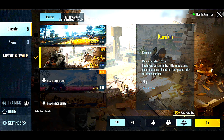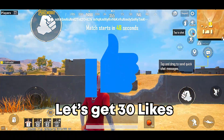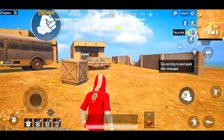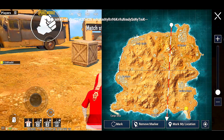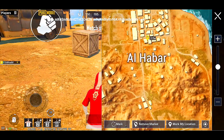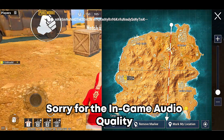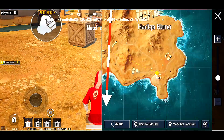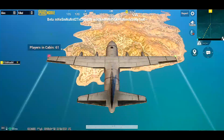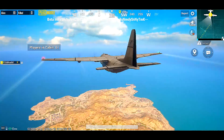So this is the KD map right here, just like Livik. As you can see based on my graphics, this looks really good — it looks like Miramar but I would say a faster or smaller version. Only six places that got a name. I feel like Al Habar would be a hard drop, or it might be this one. When it comes out for global, I feel like those would be hard drops for sure.